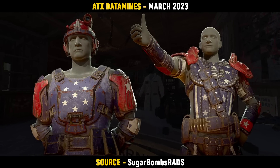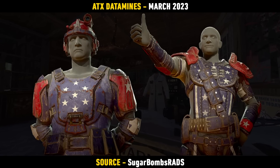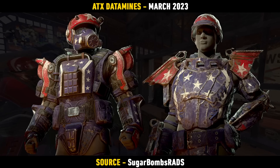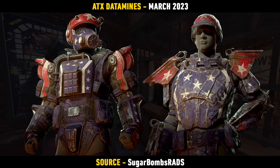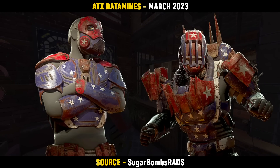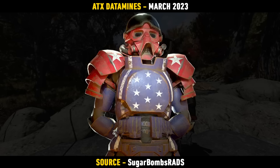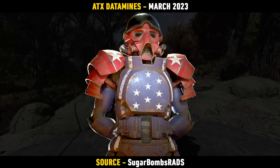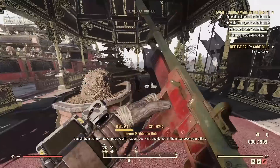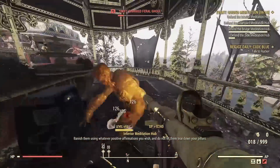Finishing off the datamine, the last item is a set of skins for different armours themed around the Stuntman theme. It's kind of similar to the Free State stuff, very similar to the American flag with the red, blue, white, and stars. It appears to be for the Combat, Leather, Marine, Metal, Robot, Scout, and also the Secret Service armours.